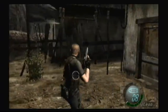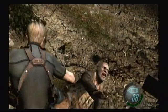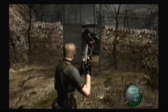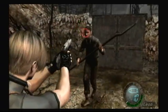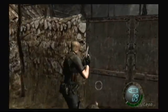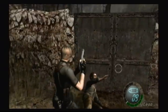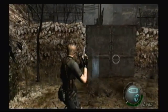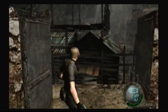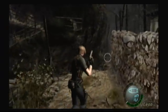And in case aiming for the head seems difficult, you can aim for the legs — it'll cause them to stagger. I'm not sure if it's as effective as a headshot, but you will be opened up for a kick either way. This music will stay in place until all the enemies in the area have been eliminated.